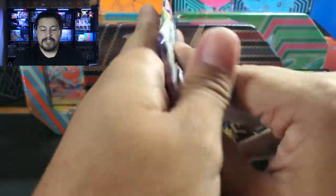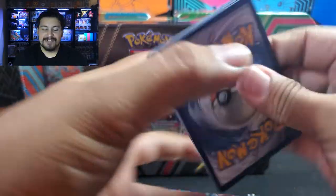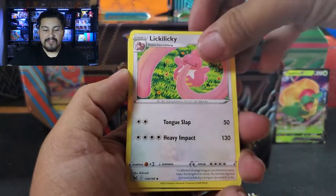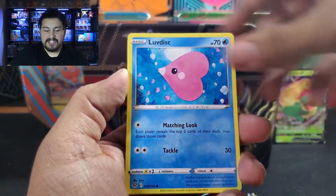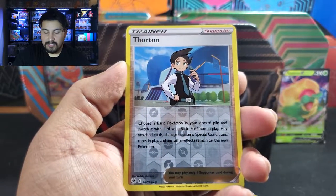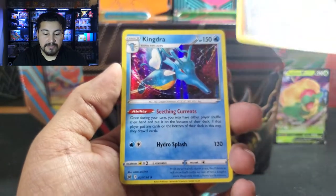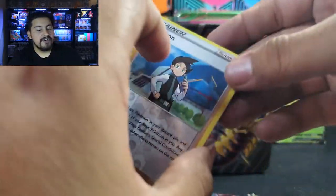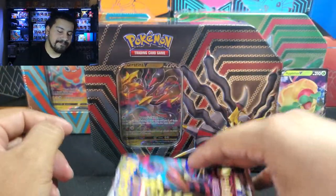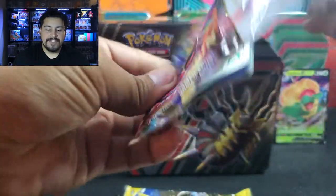Next up, Lost Origin. Code card is black. One, two, three, four — hoping for Giratina. We got some fire, it's Politoed — my favorite artwork of the set outside of the Ultras. We got a Thornton, and a hollow Kingdra. That continues our streak of just getting hollows from Lost Origin so far.